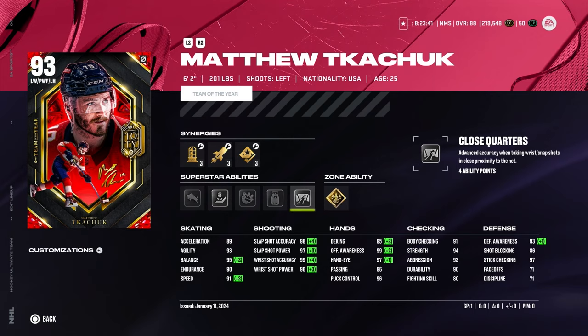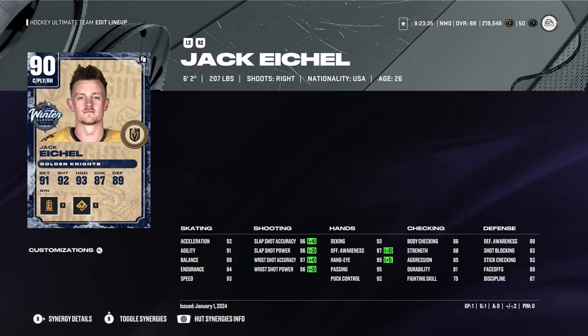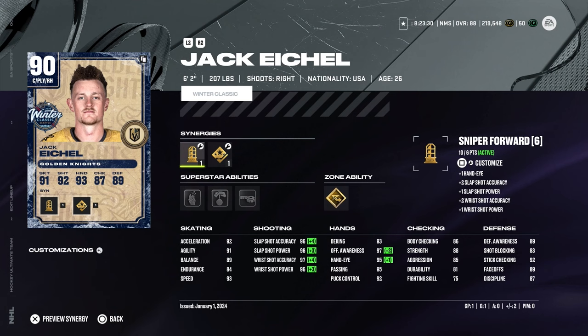We got Jack Eichel here — two Jacks on this line, you could call it Triple J. Jack Eichel, 90 overall, 6'2", 207 lbs. Sniper Forward and Shooting Boost — this team is just going to be able to score a lot. A lot of them have Shooting Boost and the Sniper Forward synergy. Eichel actually did score in that one game I played, which is a W. 92 acceleration, 93 speed. I have to get an Eichel for my main account on Xbox — he plays so well in game because of his skating animation. Gold Elite Edges on this card too. I was thinking about getting his X-Factor but he might be out hurt right now, so this should be his highest rated card for a decent amount of time.